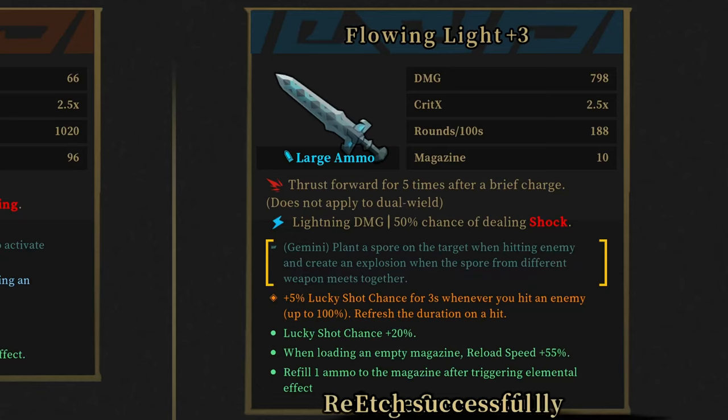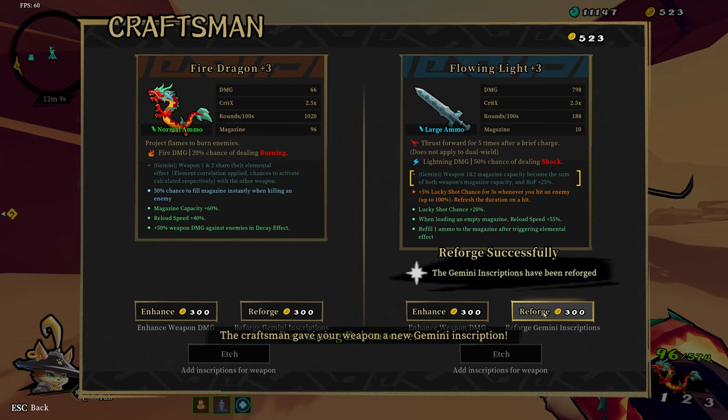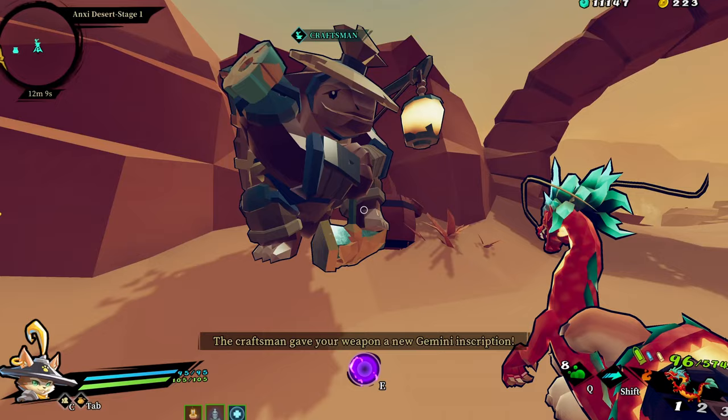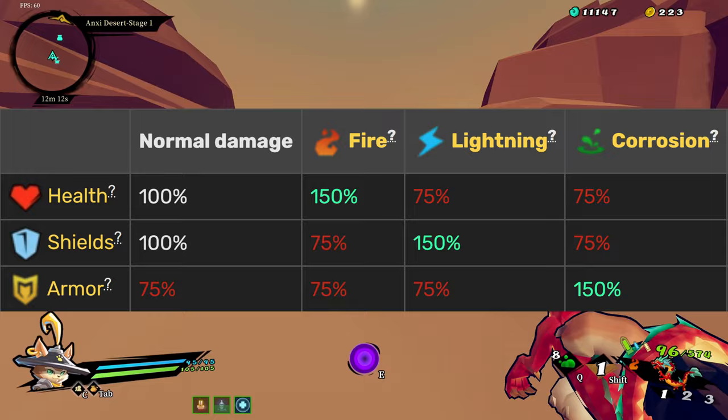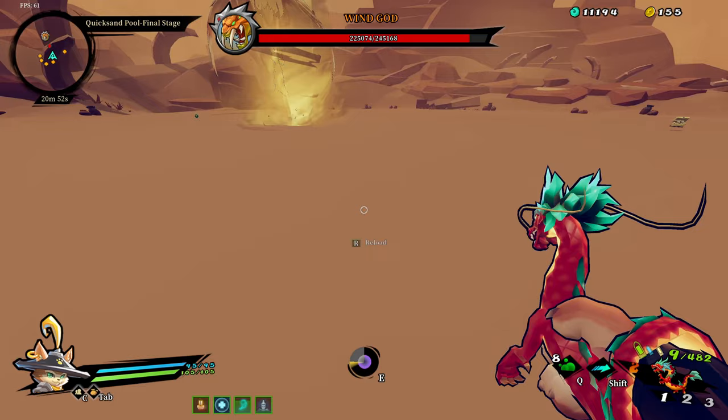Sixteenth, when you share an elemental effect with a Gemini, the percentage chance matters. A Flowing Light gives you a separate 50% chance each hit, but a Thunderclap Claw only 5%. Additionally, it will share the elemental advantage — so corrosion and lightning deal extra damage to shields and armor on both weapons. It's easily the best Gemini in most cases.